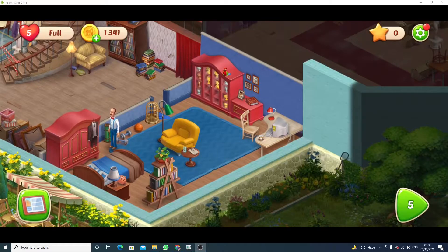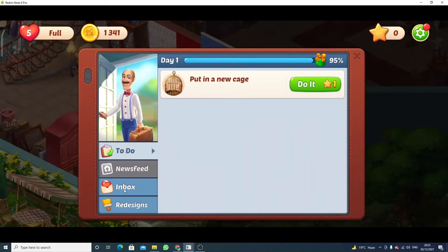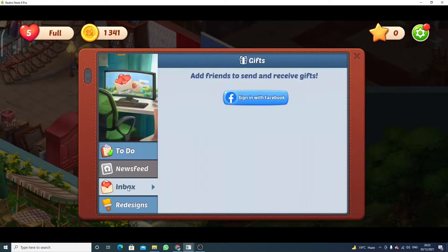Hello guys, welcome to my YouTube channel. In this video I will show you how to add friends in Homescapes. Click here and you will see the option inbox, just click here.